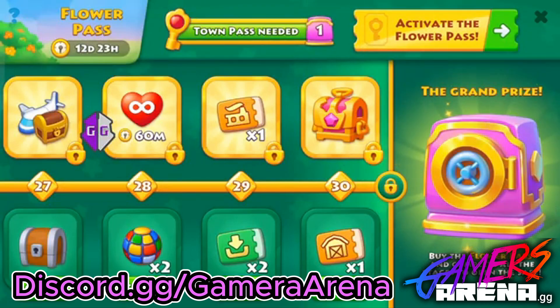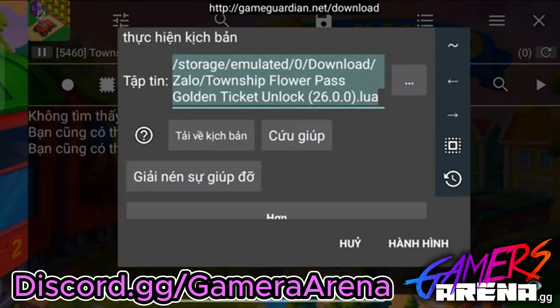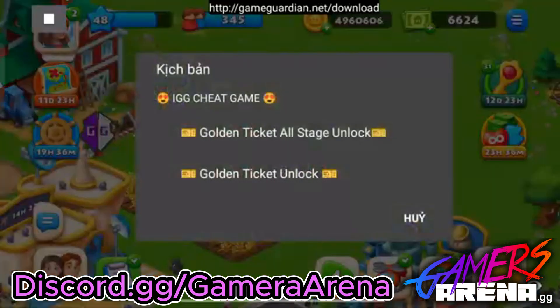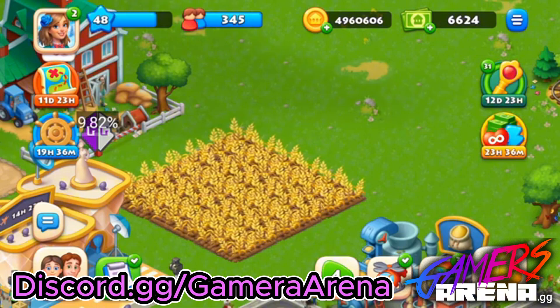So I will click on Game Guardian and use this button — this icon again — and execute. This time I will click on Golden Ticket Unlock and wait.